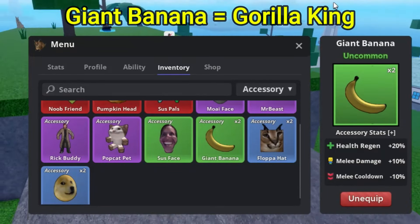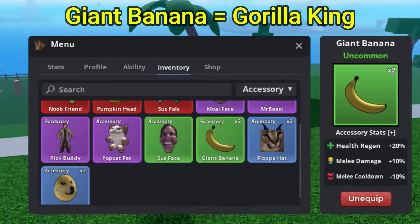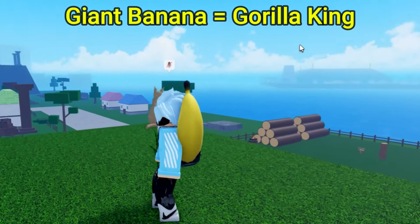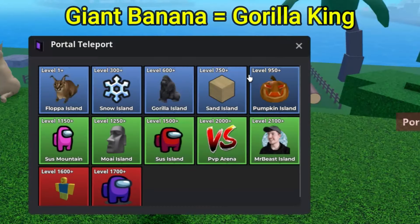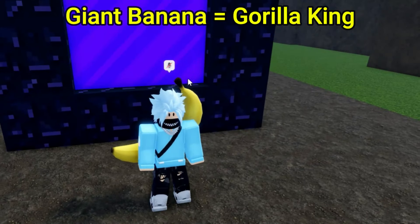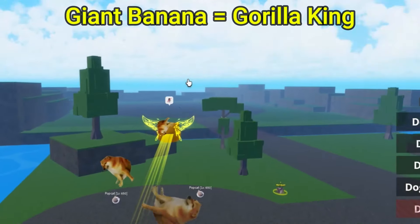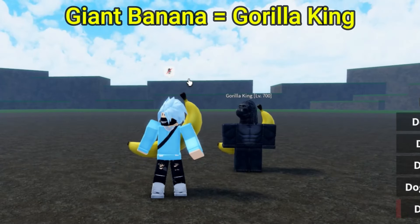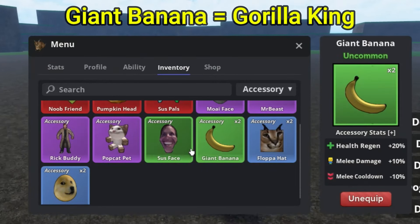The Giant Banana accessory does give you health regen, melee damage, and a melee cooldown. This is what it does look like. If you want to go ahead and get it, go to the Gorilla Island. Once you do go to the Gorilla Island, what you basically want to do is go ahead and defeat the Gorilla King. The Gorilla King is right over here — whenever you do defeat the Gorilla King boss, there is a chance of it dropping the Giant Banana accessory.